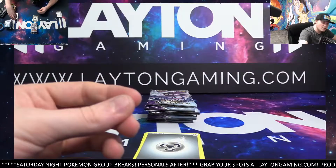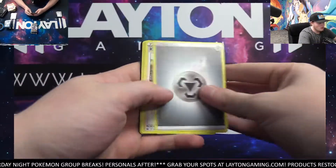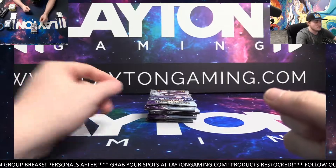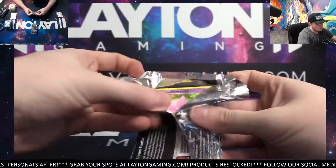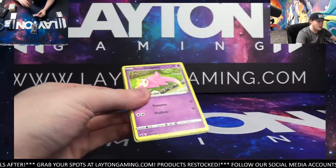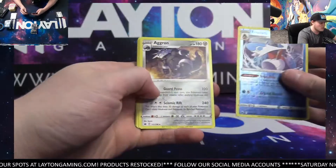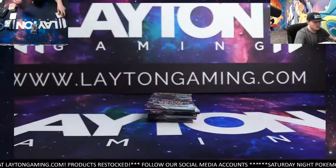The official release date is November 12th on Fusion Strike. Remember guys, that is going to be another standard set, so we will be getting Elite Trainer Boxes as well as booster boxes of that set. It is a standard set again — November 12th. So not too far out at all. We will be doing some group breaks and we will have plenty of time available for personals as well around release week and thereafter.